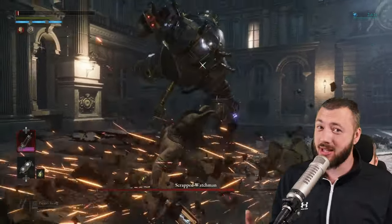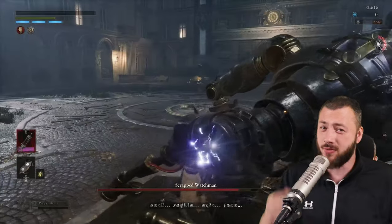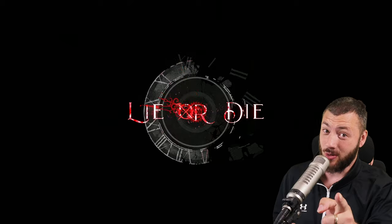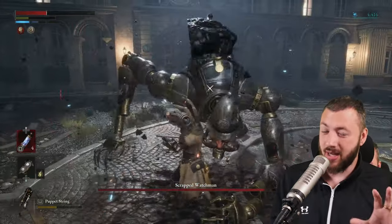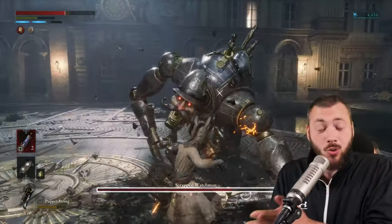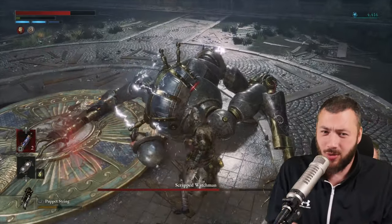You just started with Lies of P and the combat is giving you trouble — you're still trying to dodge instead of guarding and perfect guarding. Stop with that right now. Let's talk about the combat in Lies of P, why you need to start guarding and perfect guarding, especially how to do it with bigger success every single time, and also a small lesson in weapon handles and blades and how to combine them.